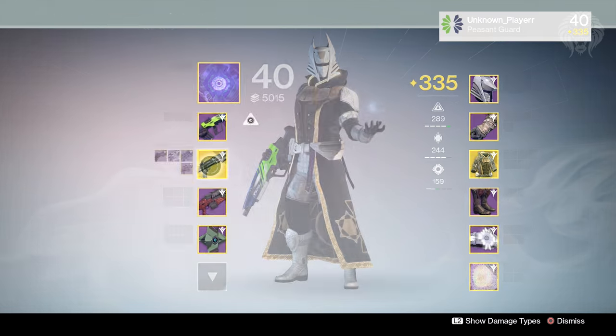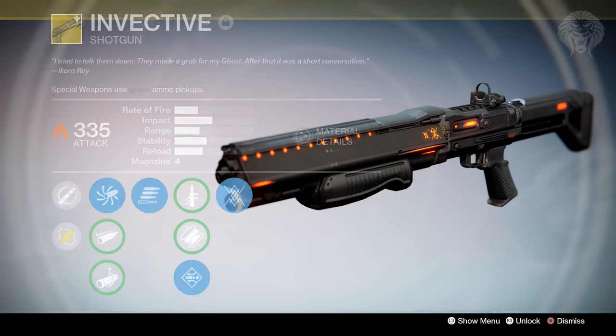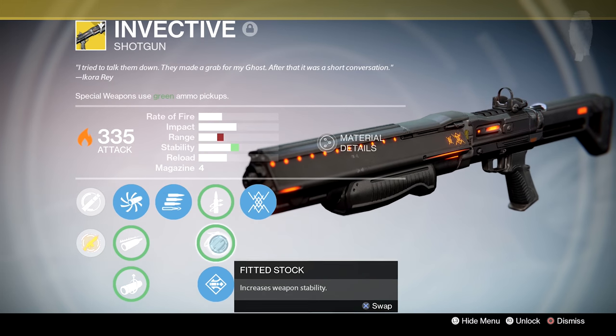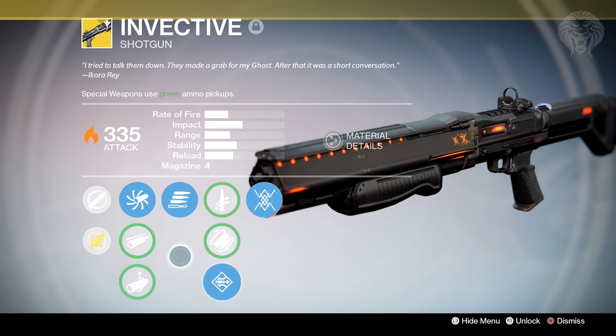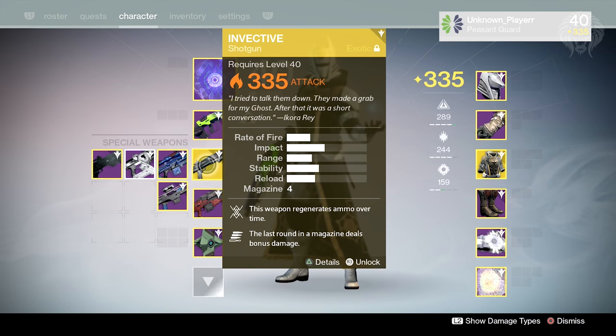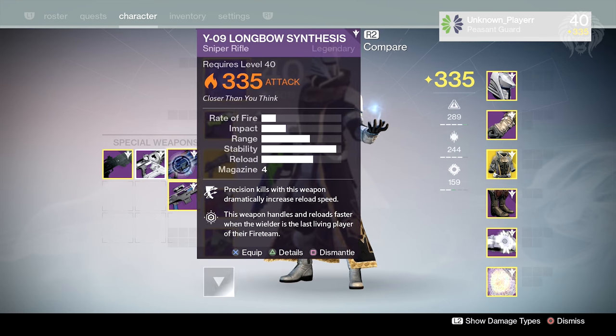Moving into secondary weapons, we've got the Invective. When I go into the Crucible I tend to rock with this when I'm playing aggressively with my Voidwalker. I never really play aggressively with my Hunter or Titan, but with my Warlock — with the Voidwalker and blinking — I can tend to play really aggressive with hand cannons and shotguns. But mostly I'm a sniper.